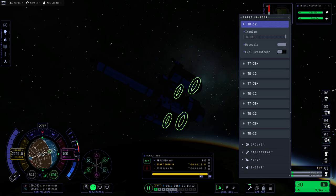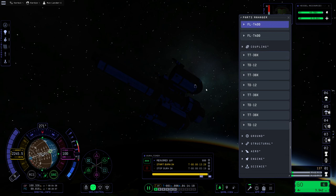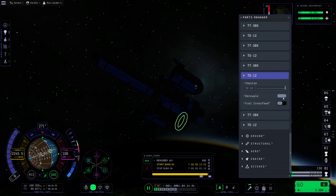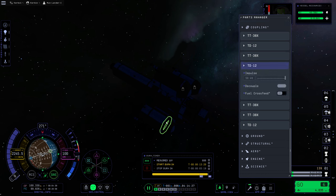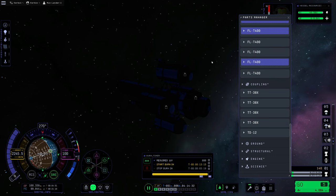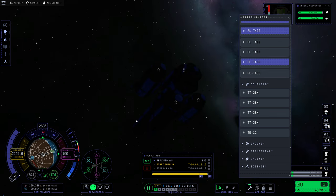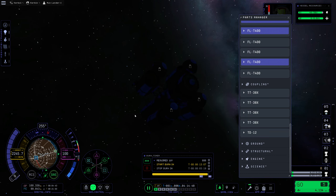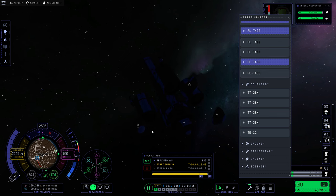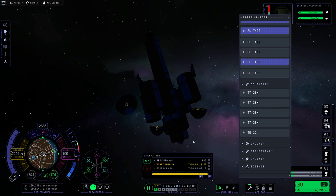I want to drop these tanks behind eventually, but we should probably decouple these guys while we're here. That would mean decoupling this — I'd like to fire this stage. I guess we could just decouple these one at a time. Okay, that did not push it out very far. But we'll just decouple that for now, and let's give it a bit of an aggressive turn, then pull it back. That should cause them to separate from us. Yeah, that looks good.